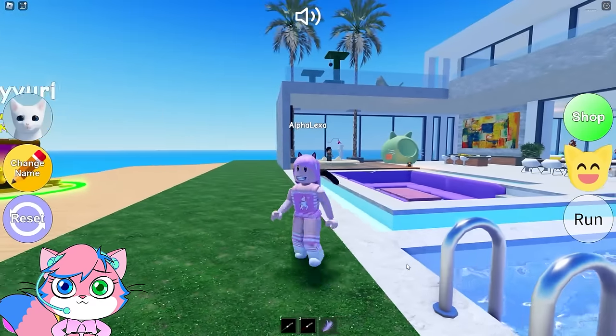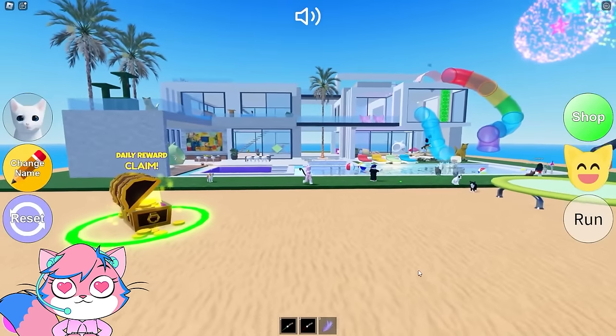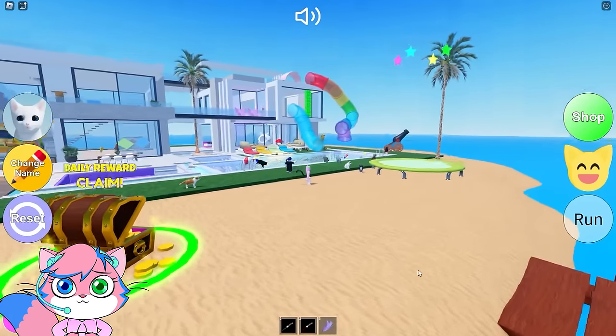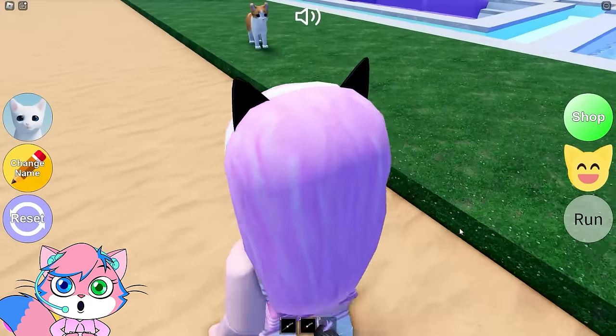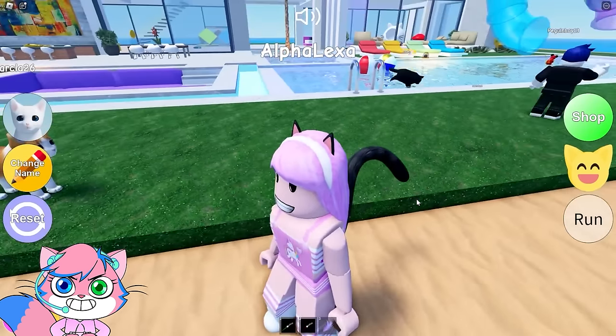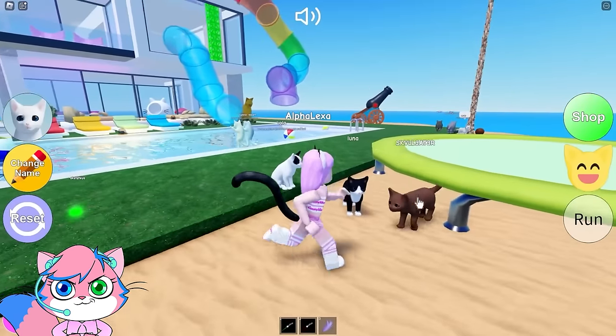Oh, look! Check out this really cool place — we've got this whole house to ourselves! It's like a beautiful kitty retreat! Let's see... I've got our daily reward! I already look like a cat, but I think we're gonna have to pick one that looks kinda like this.